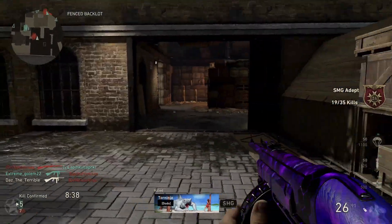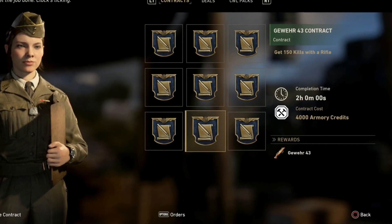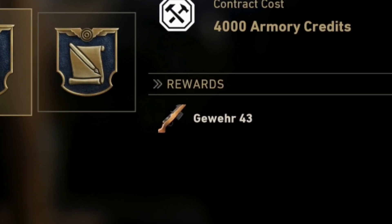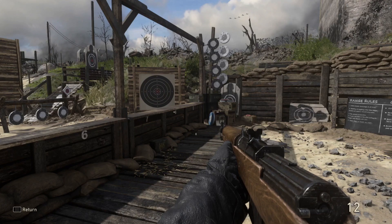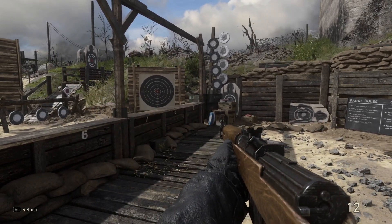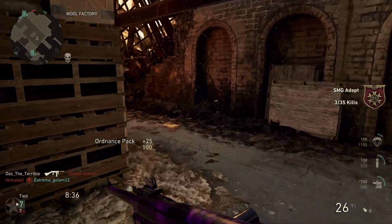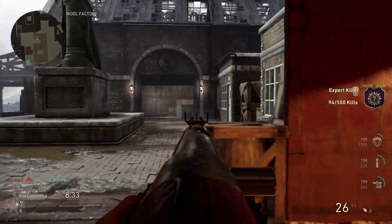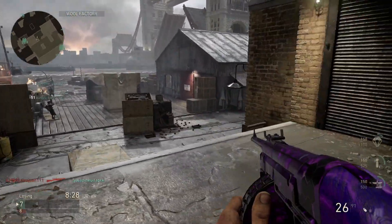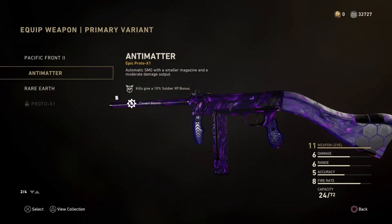Moving on over to the Quartermaster, we have the Gewehr 43. All you have to do is get 150 kills with a rifle - doesn't matter what rifle, any rifle - and you've got two hours to complete this. It's 4,000 Army Credits. The Gewehr isn't the greatest rifle in the game, but if you are collecting all the guns in the game then definitely go ahead and unlock it, especially if you have got those 4,000 Army Credits.